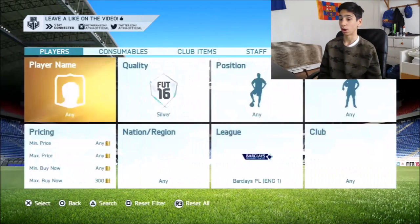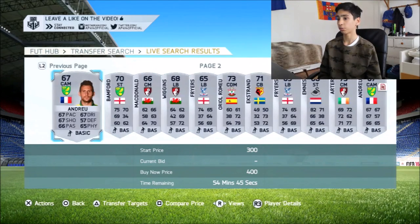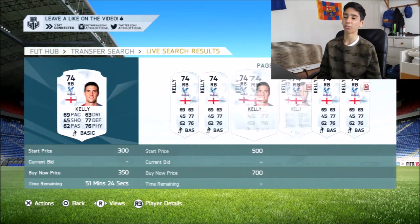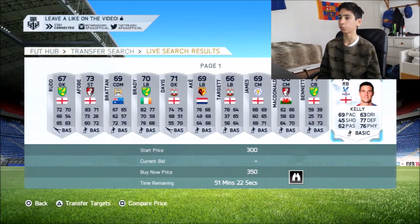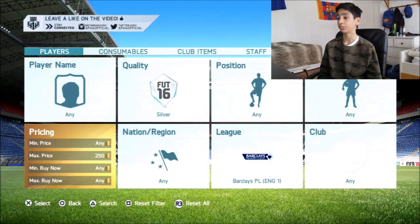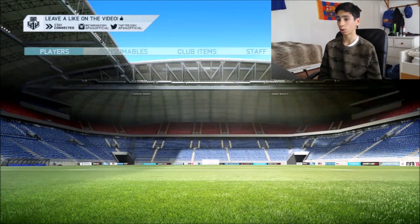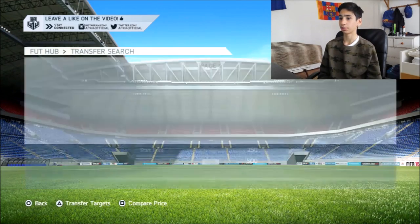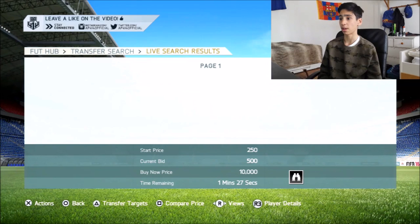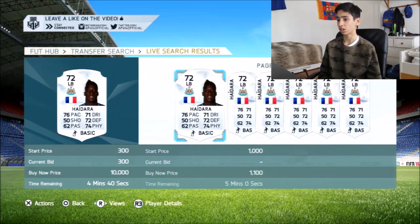BPL silvers are an absolute treat to trade with. Go up to 400 coins here — you're looking for the rares. As you can see scrolling across, there's a Martin Kelly at 350 — we could be in for another deal. You need to keep aware of these prices; once you've been doing it for a good hour, you get familiar with them. You can also go bidding on them and make some absolutely incredible profit. I'd go up to about 500 coins for some of the really good players.